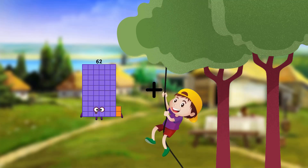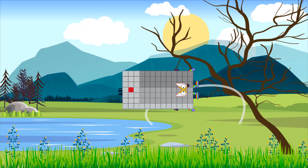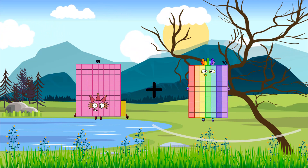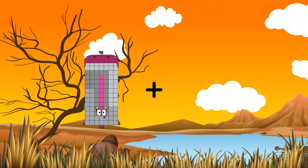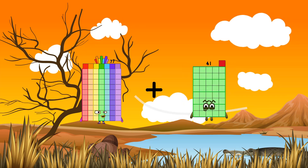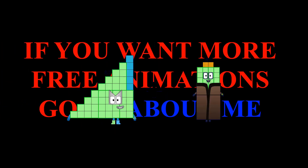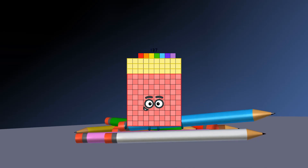62 plus 91 equals 153. 83 plus 70 equals 153. 77 plus 31 equals 108. 45 plus 92 equals 137.